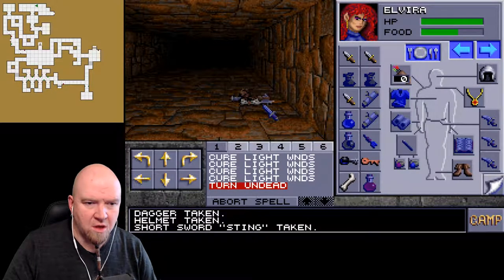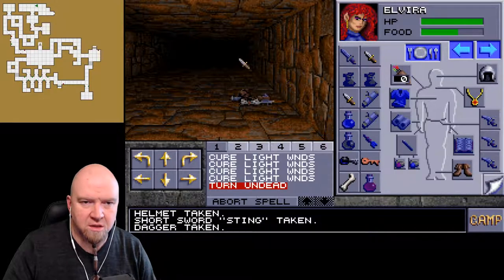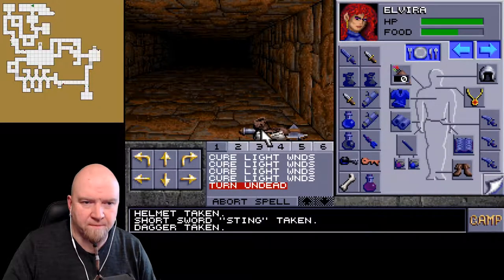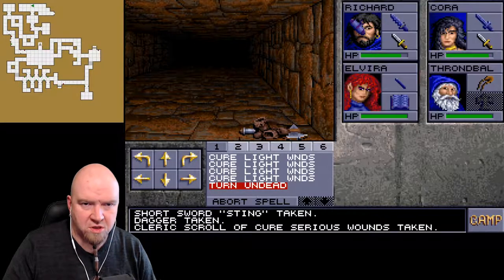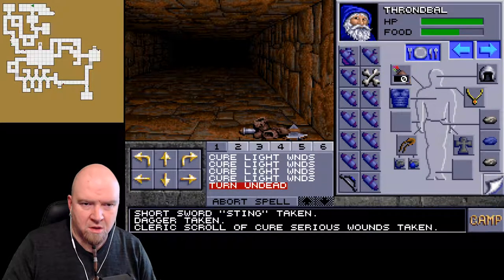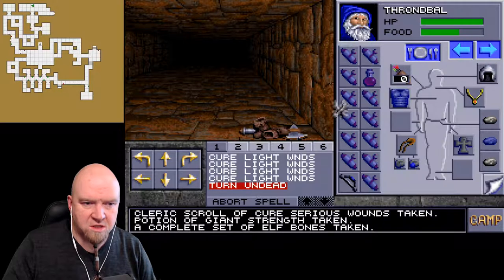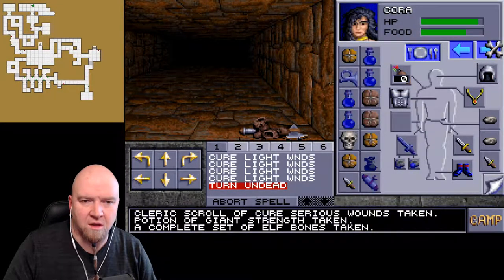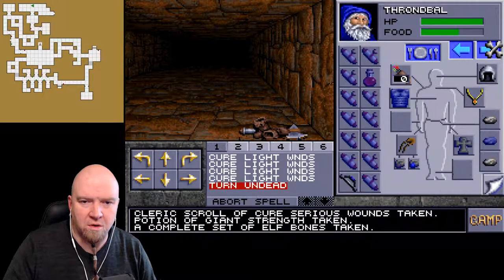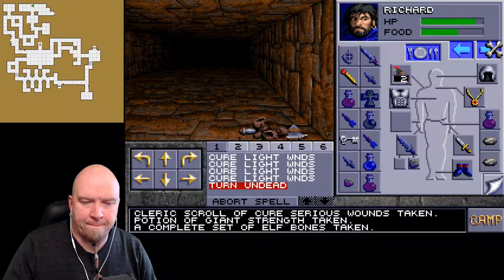That's a basic helmet, no need. Short sword sting - nice. That's going to be... I wish I knew what it was. Scroll of serious... There's this complete set of elf bones. I'm going to go and resurrect him - or her - because I know only where the place is. I remember now.